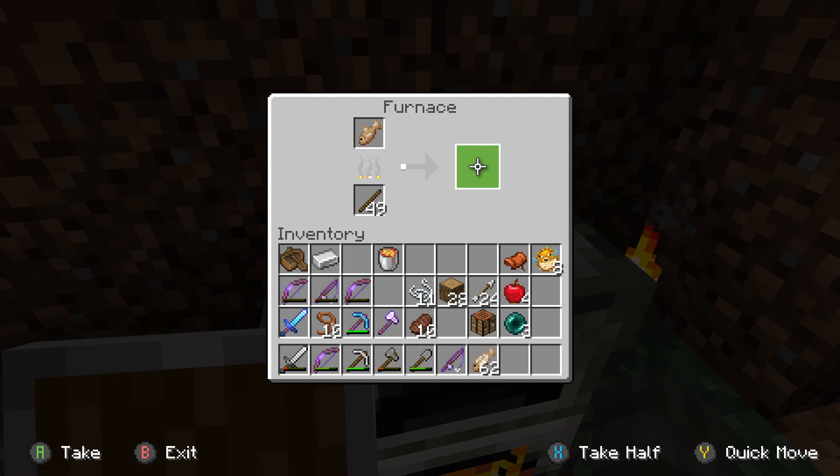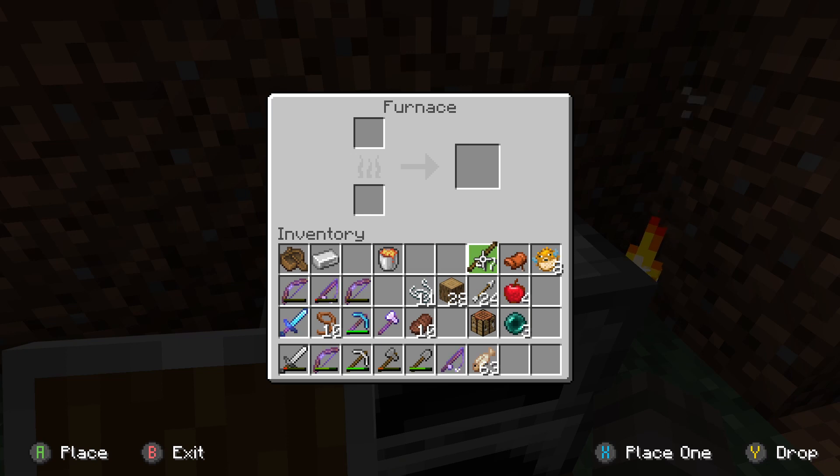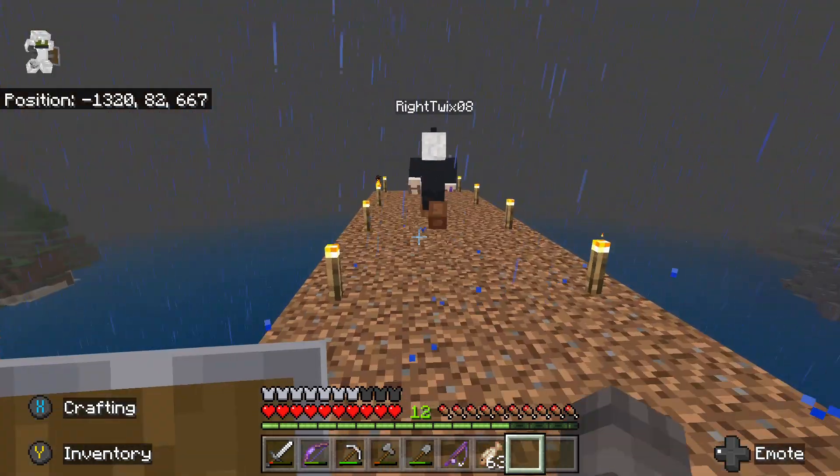You can cook sticks! It doesn't last as long though. Everything cooks at the same speed unless you have a different furnace - if you got a smoker it cooks meat faster, and a blast furnace cooks all ores faster.